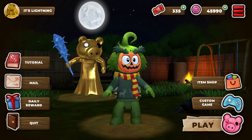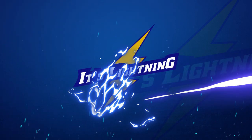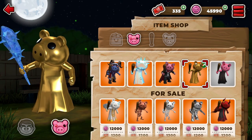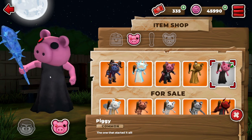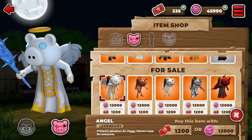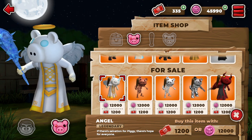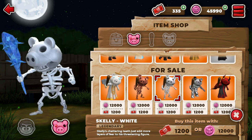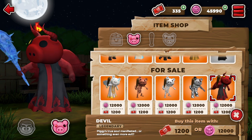So without further ado, let's hop into the video. In part 1, we reviewed the Frostiggy, Van Piggy, and the Iconic Piggy. In part 2, we reviewed Cram Piggy, Golden Piggy, and also the Angel Piggy. And in this part, we will be reviewing the Devil Piggy, Metallic Robbie Piggy, and also the Skelly. So without further ado, let's start it off with the Devil Piggy.